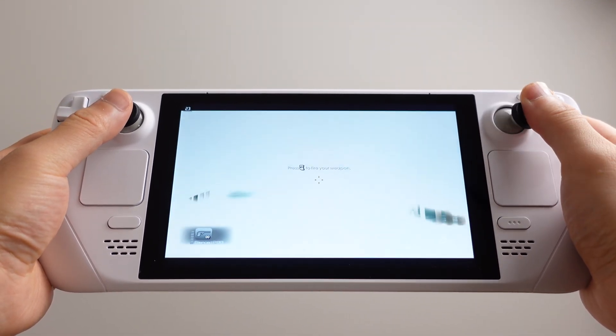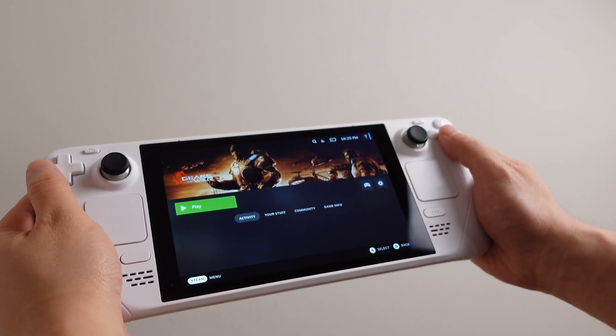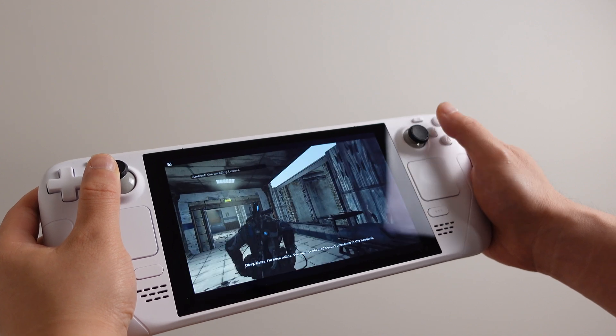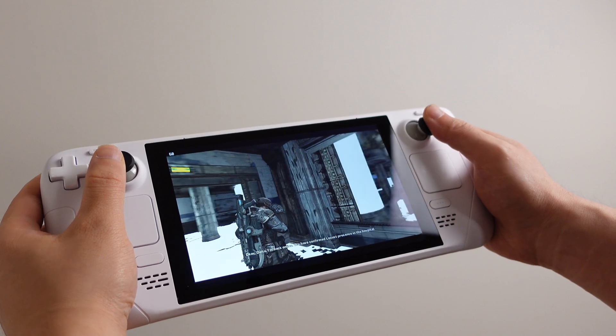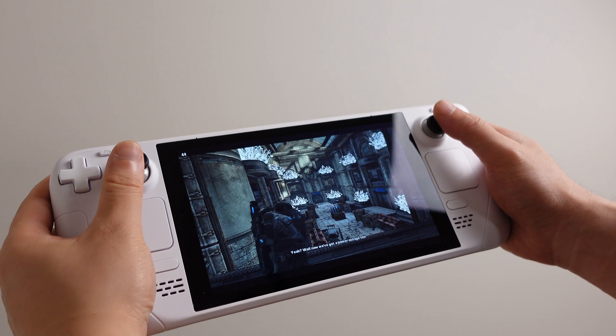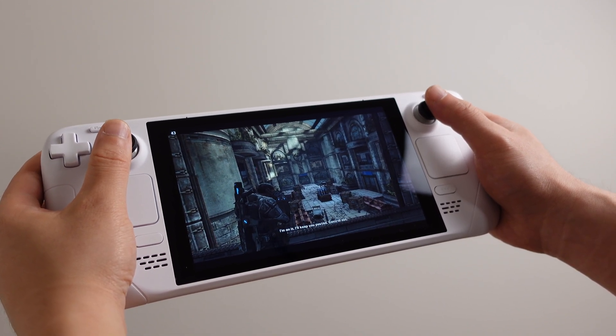Some games just counter-emulate perfectly on the deck. I will also show how to fix the black screen issue on Gears of War 2 in the last section of this video. Even with the fix, the graphics still have some glitches, but I think it is playable and we can get an average 40 to 45 FPS on this game without frame delay. Let's dive into this.